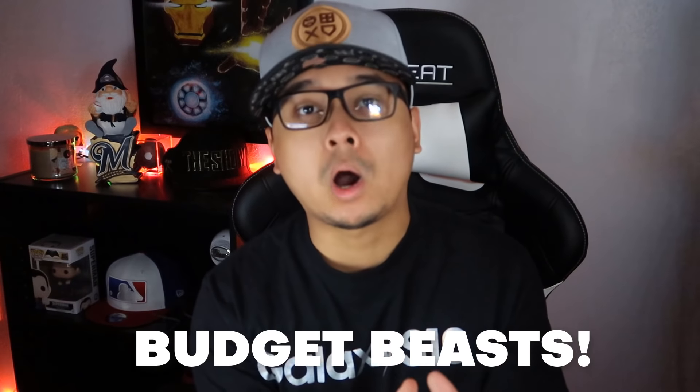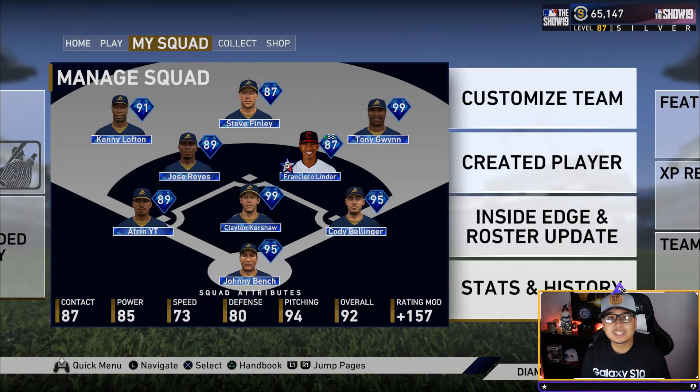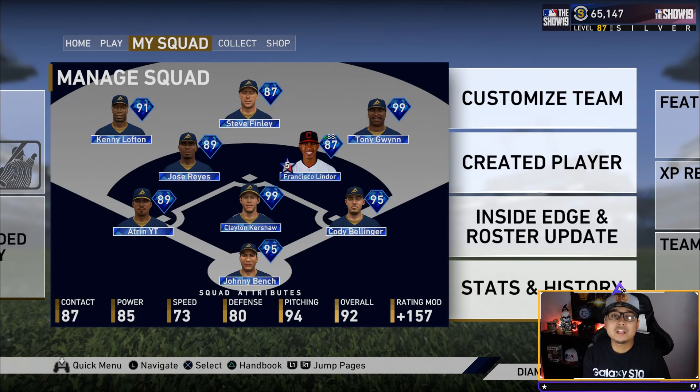Welcome back to another video. Today we're gonna be talking about 10 budget squad diamonds that you need on your team if you're balling on a budget — 20,000 stubs and below. We'll vary from around 18,000 stubs as the most expensive all the way down to about 6,000 stubs. This should round out your team if you need a couple more diamonds.